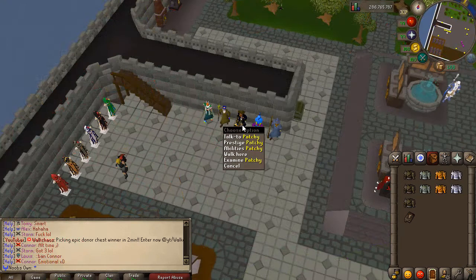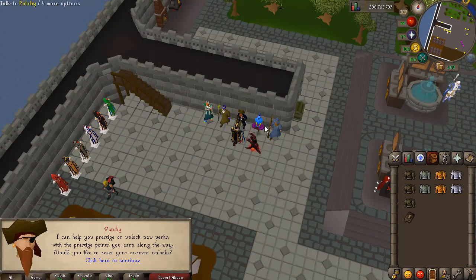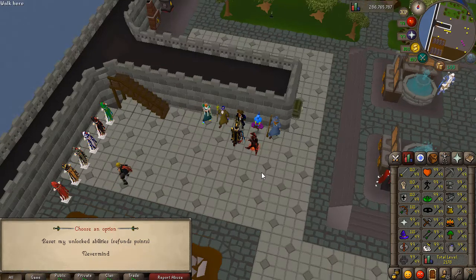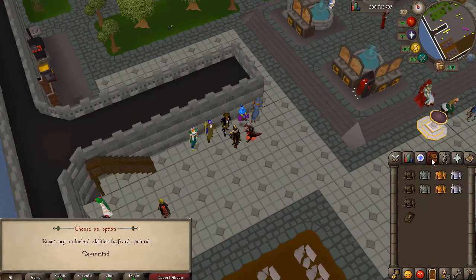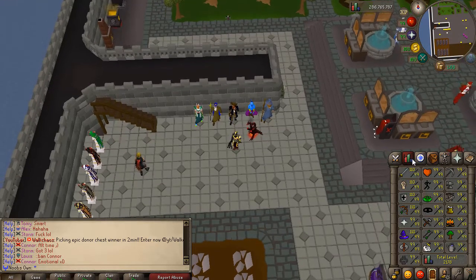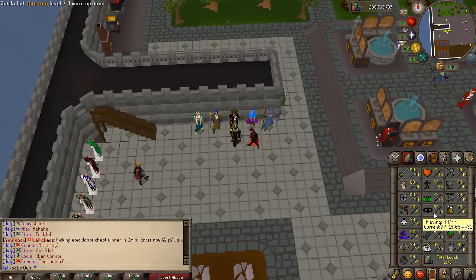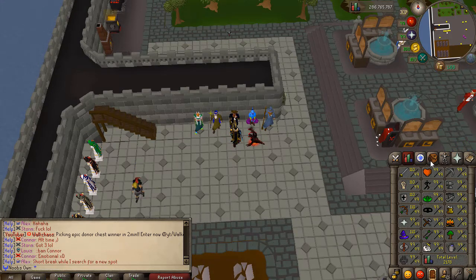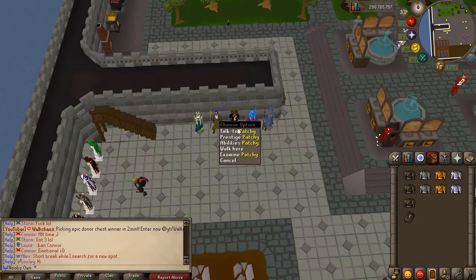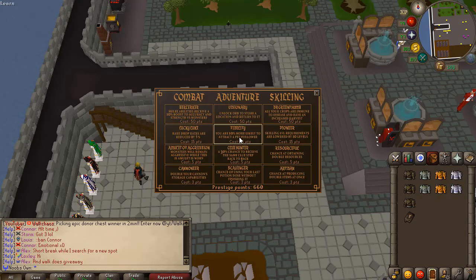At the home area there's also a prestige NPC. Once you reach level 99, you can prestige your skill up to 10 times, unlocking a mastery prestige. You get an untrimmed skill cape at the first level 99, a trimmed cape after the first prestige, and eventually a mastery skill cape. You also earn prestige points to spend at the ability store.